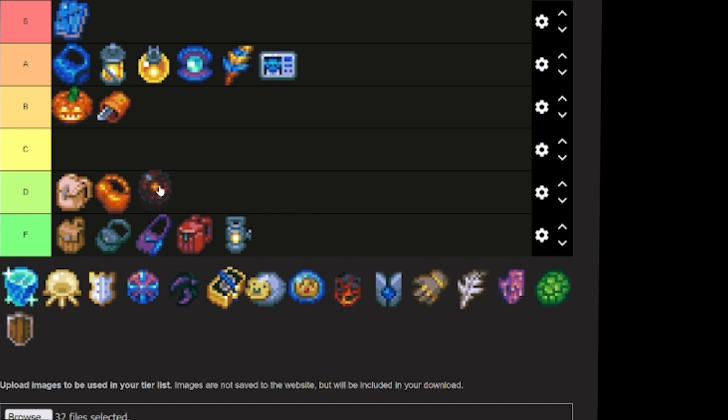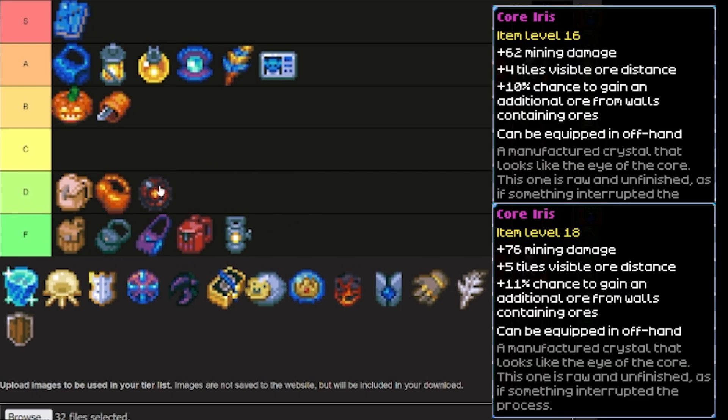We've got the Core Iris, and this is going straight into D tier. The Core Iris is an amazing item — but try upgrading it, it's not worth it. The upgrades suck, so don't waste a lot of time with them. The item is great as is. If you've got the resources, go ahead, but otherwise spend your resources elsewhere. This is also true for the Crystal Meteor Chunk — awesome item, definitely a great offhand, but it just doesn't upgrade well.